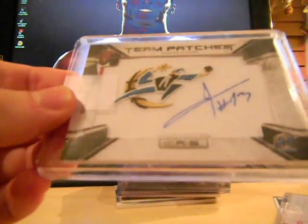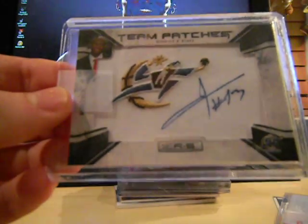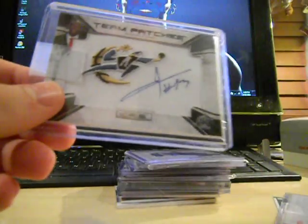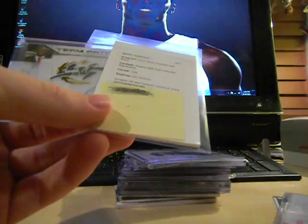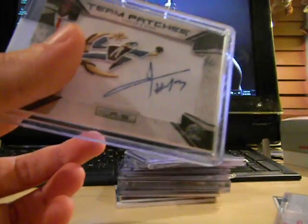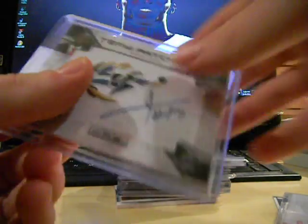I got a mail day from Panini. They finally filled a redemption for this Kevin Serfin for the Team Patch Auto set. So I no longer have to use the stupid redemption — I can get rid of this and put this in its place.